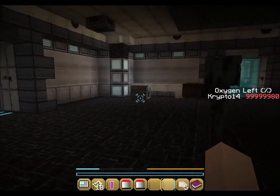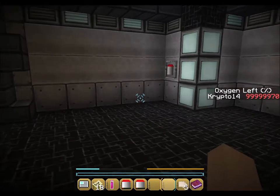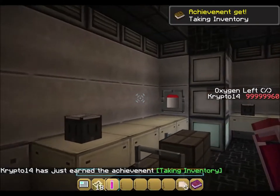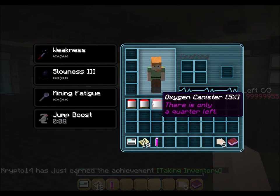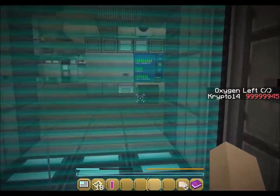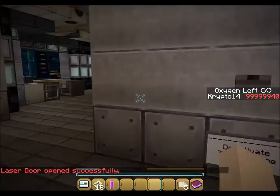I'm trying to jump and sprint - this is actually as fast as I can go. I don't need any of these oxygen containers, but we're going to grab them anyway. This one is half empty. Maybe we can go in here. Deactivate tool storage laser door. Laser door opened successfully. But what was the laser door - tool storage?